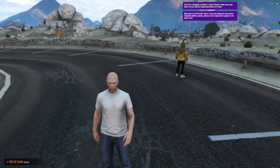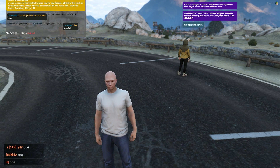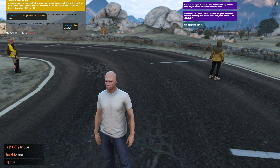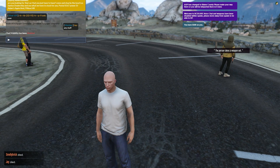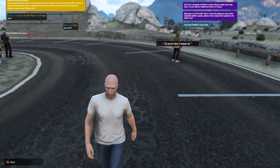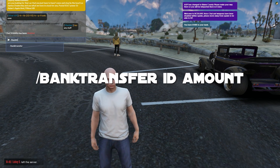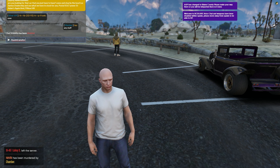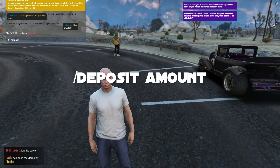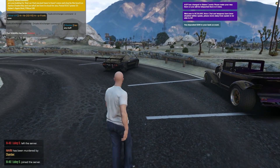Now we're going to get into the money section — economy. You can do slash money; it will tell you in the top right how much money you have on you. Slash bank — I have 1000 in my bank, so it will tell me that. Then you do slash bank transfer if you wanted to give it to someone else, and then you can do deposit. I'll put 500 into my bank.